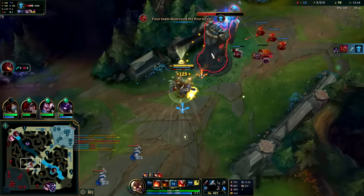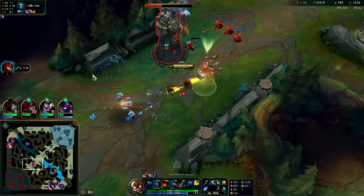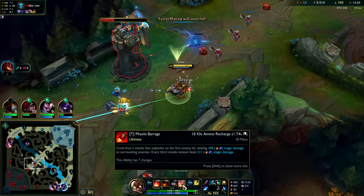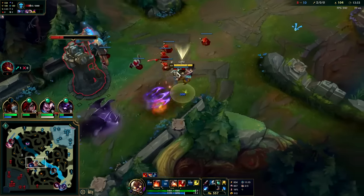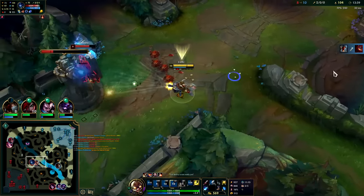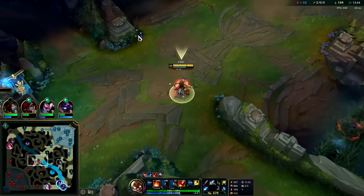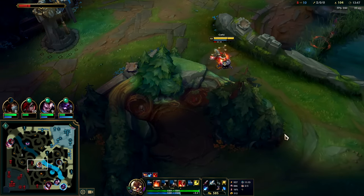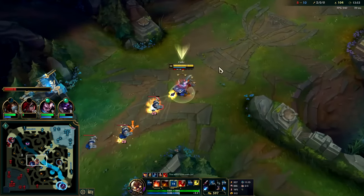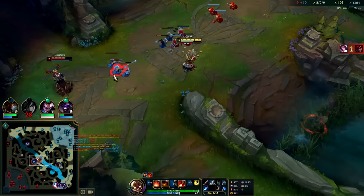Your E does not do damage against turrets — I just used it for the Sheen proc. Got my big missile ready — W away, she didn't want it. She just took out the whole wave and she's missing 500 health now. Let's get a ward down for forward vision. I don't mind playing her under her turret — we have W to get away and we have our free fast boots, so we're decently quick. As long as my W is up we can get away from any given situation.